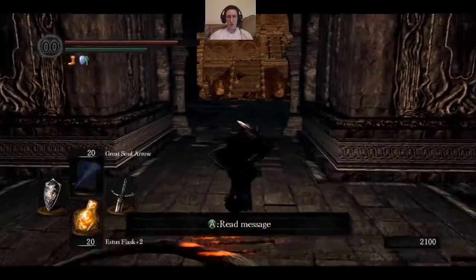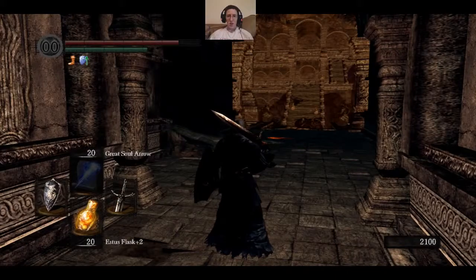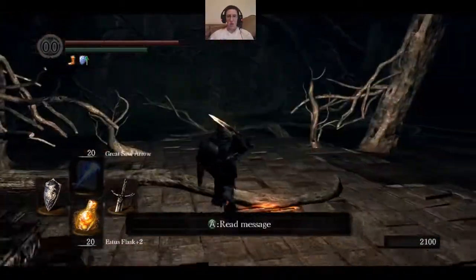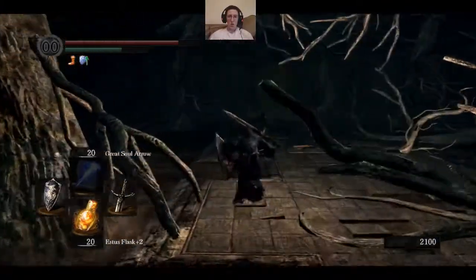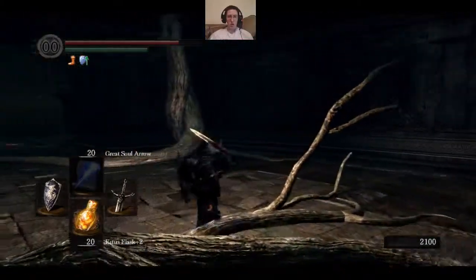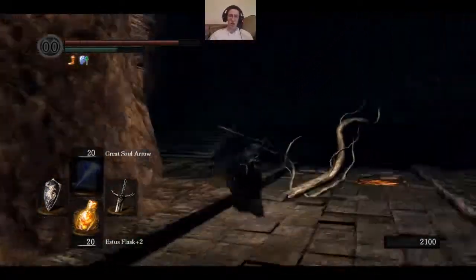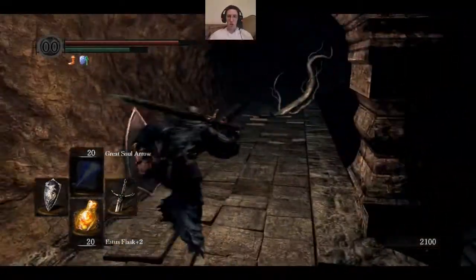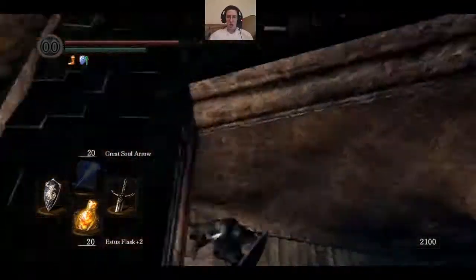Now I just realized where this is. Well, this is actually a disappointment — I just realized this is the boss room for the Demon Firesage. Why there was a stairway there I don't know. I guess if you wanted to take a shortcut to the shortcut. Kind of a disappointment because I was actually hoping to find something new.